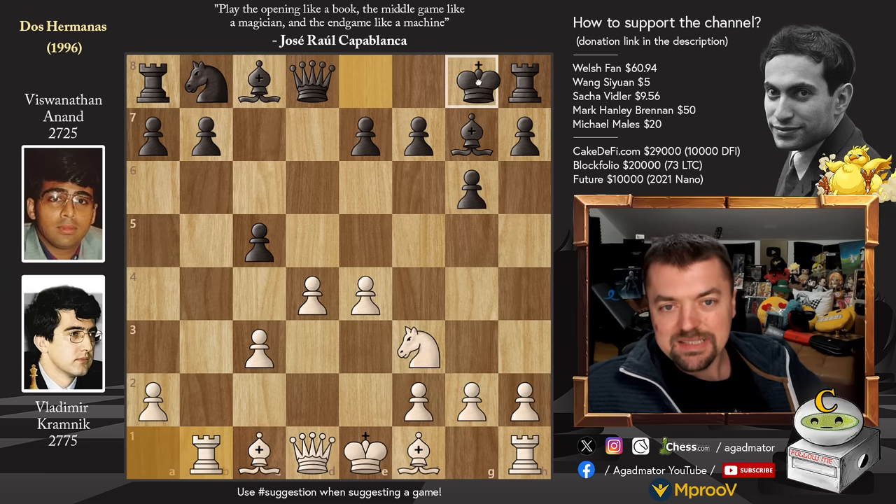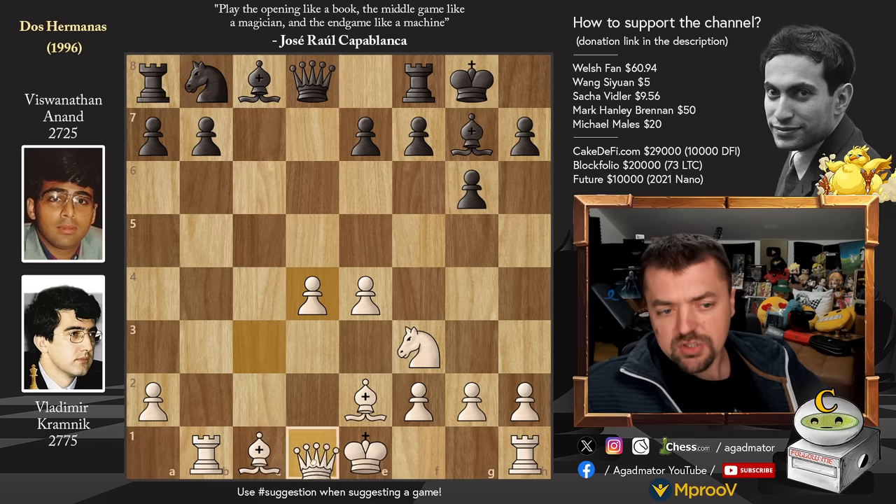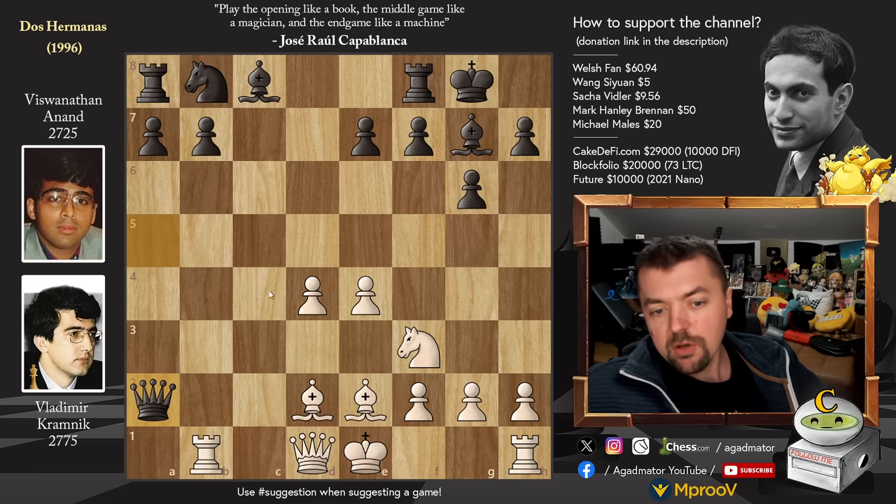Rook to B1, we have castles and now Bishop to E2. C captures on D4, C captures and Queen to A5 with check. Bishop to D2 blocking check and now Queen captures on A2. If you count the material, you can see that Black is up a Pawn — Anand is up a Pawn — but it's a very well-known line and White very happily goes into this.